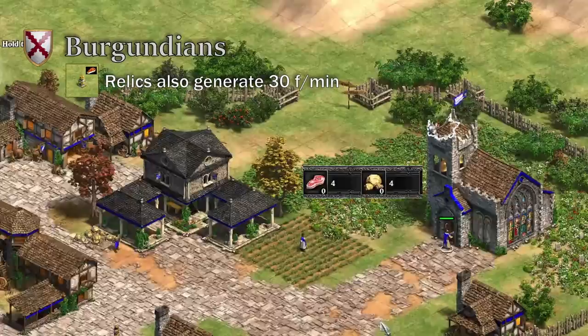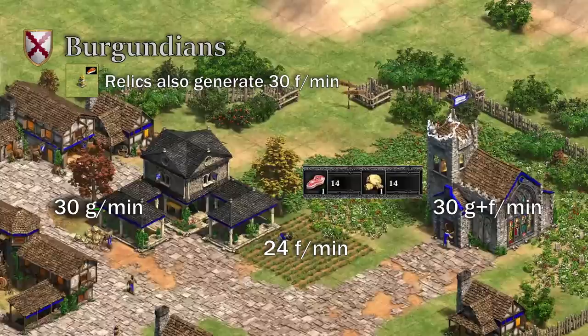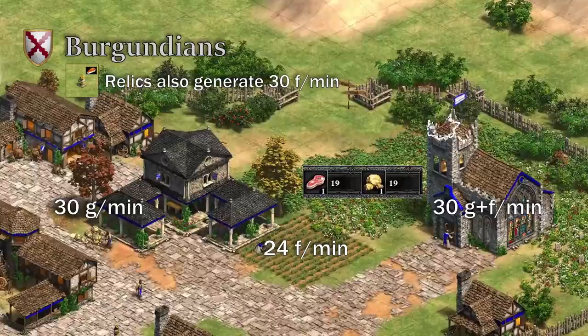The next civ only gets a small bonus for relics. Burgundian relics generate food in addition to gold, both at a rate of 30 per minute. Since villagers with Handcart generate 24 food per minute and villagers with Gold Shaft Mining collect 30 gold per minute, each Burgundian relic is worth more than 2 villagers. Picking up relics with Burgundians is a great way to bolster their already strong economy.